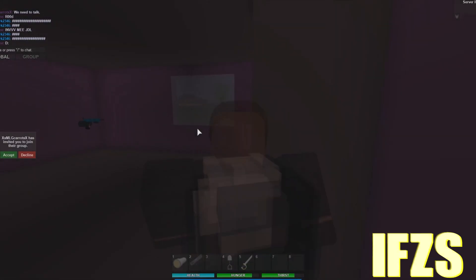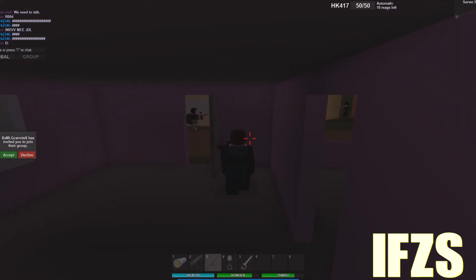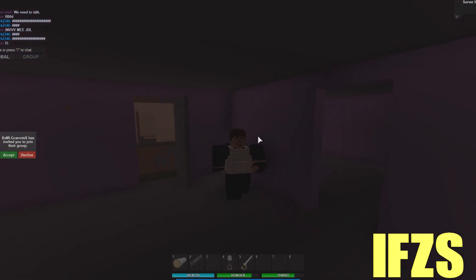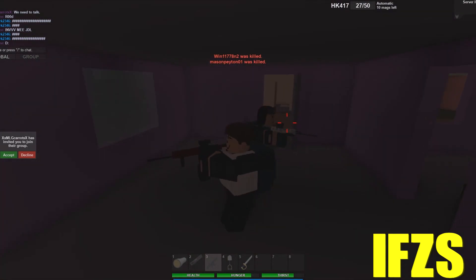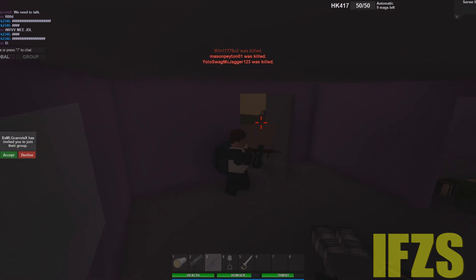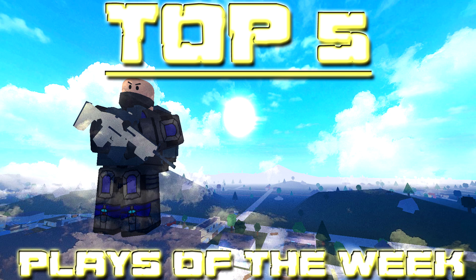Coming in at number 1, we have IFZS from D3, also with another 1v4 play. He starts off in this house surrounded by a ton of guys. He tries to saber one through the wall, but doesn't get him. All these people start to surround the building. He goes into the small room in the other part of the house and quickly guns one down that's sitting behind this crate. About 3 left now — one peeks out in the window, he misses his shots, gets back behind the door, and combines his mags. He shoots one down, another one peeks through the window, and he guns him down really quickly. The last one rushes him, misses his shots, and he wins a nice 1v4, taking no damage — and he already had no bloodbags, which he did need. Thank you guys for watching, and thank you for all your submissions.